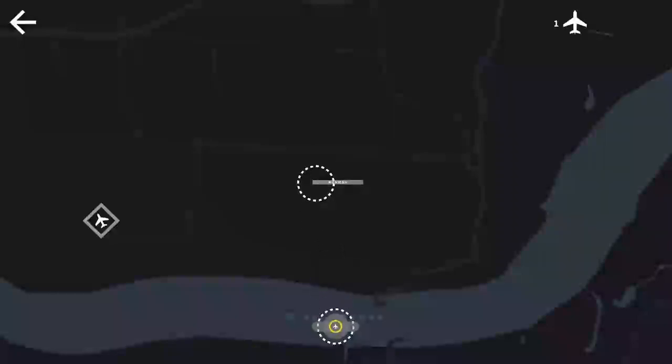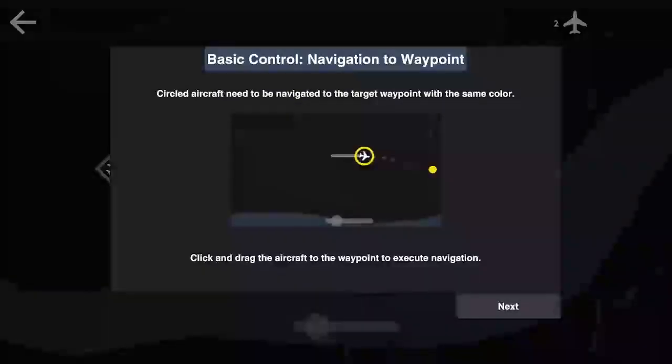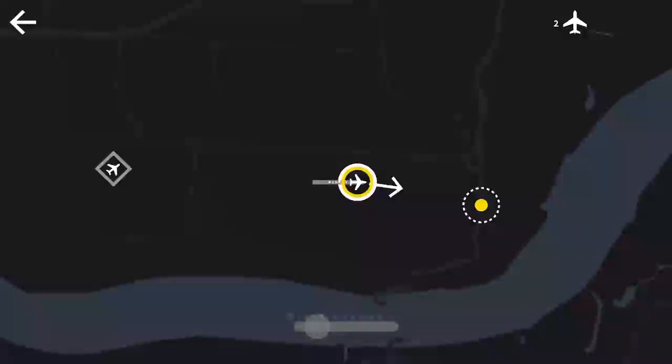Looks like we drag him to the runway and he takes off. A yellow circle aircraft appears — these need to navigate to the target waypoint of the same color. Click and drag the aircraft to that waypoint and the aircraft will disappear from the map after it's flown to the designated waypoint, indicating it's no longer under your management.